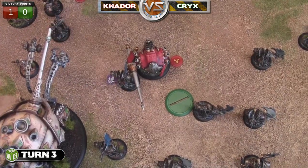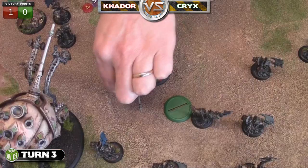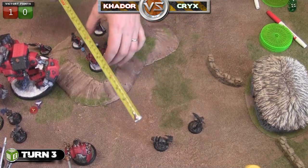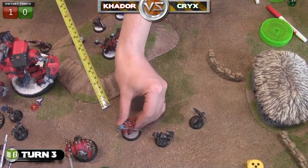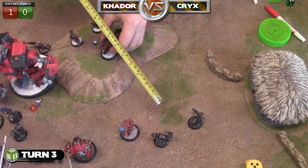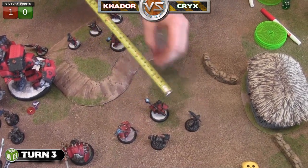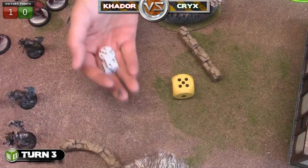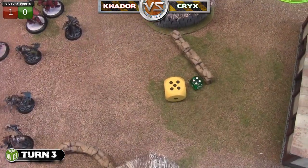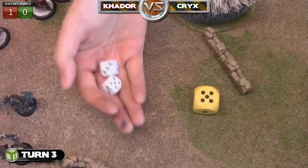With the officer dead, they're no longer going to be able to stand up automatically when knocked down from tough. He hits the next one with the shield, makes it tough, then buys an extra attack to automatically hit and wound - he had to make his tough again and failed it. The Demolition Core guys then charge in to kill these two Bane Thralls. They have Backswing which lets them attack twice, or Icebreaker for one boosted attack, but they don't need to boost against these guys.